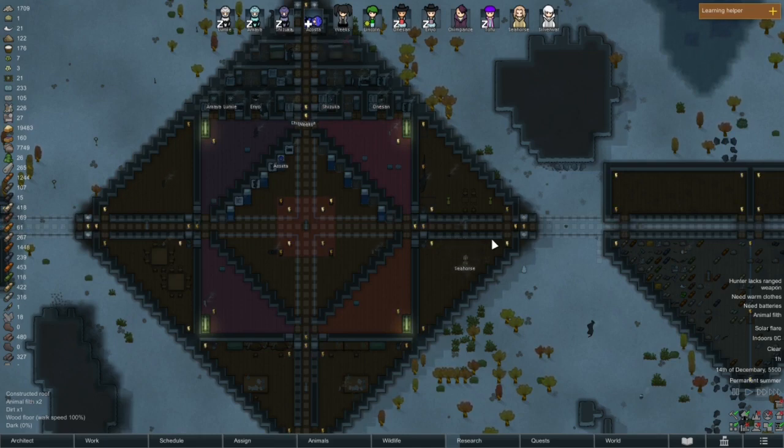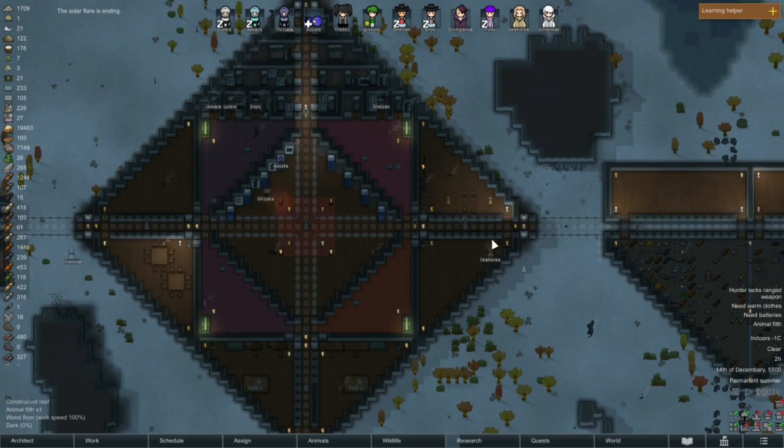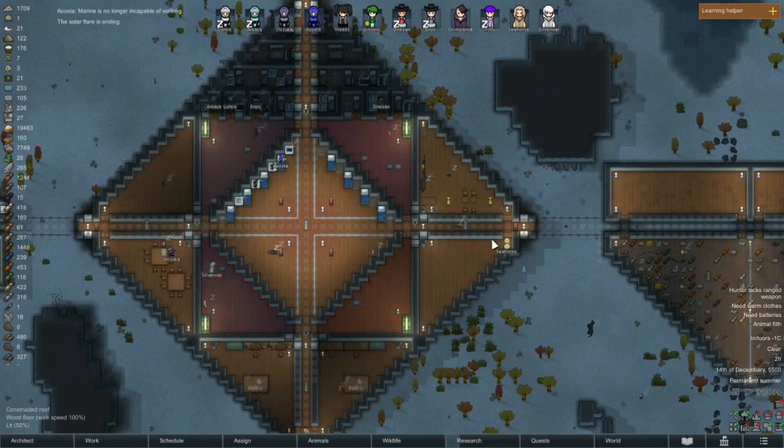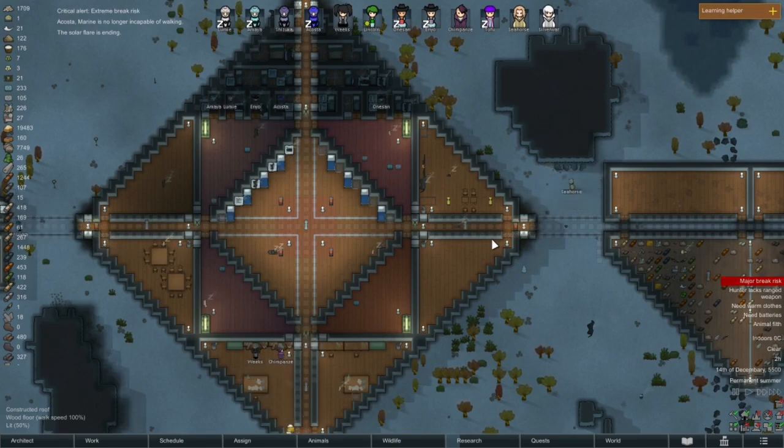The horse is doing a great job — look at it go, getting everything nice and clean. Oh, power's back. Wait, so solar — oh, solar flare must affect everything electrical, not actually just solar. That makes a little bit of sense.